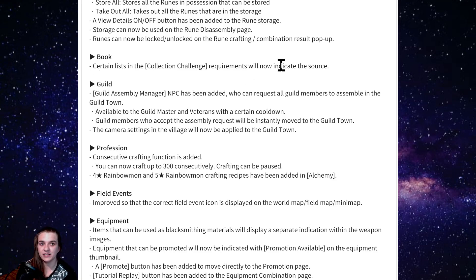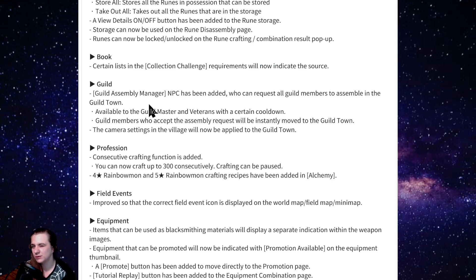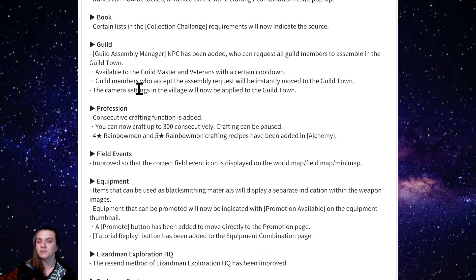Certain lists in the collection challenge requirements will now indicate the source, helping you finish the collection challenge more easily. For guild leaders and veterans: you can now ping all your guildies to come to the guild town. This is really cool because if you're going to do a guild raid, you can ping everyone, get your 4% buff from the hot spring, and then all go into the guild raid together. It could also be useful for guild tournaments.